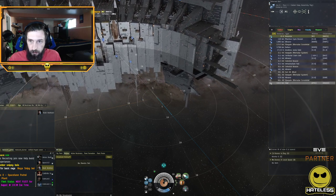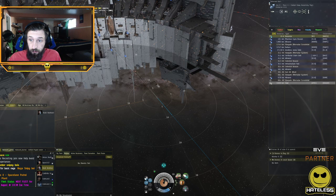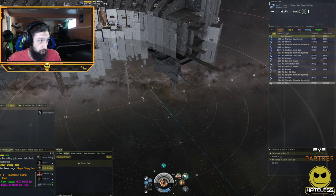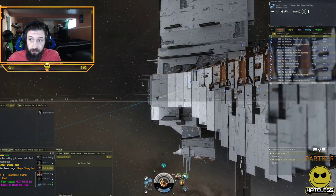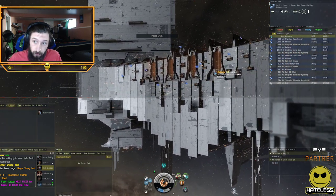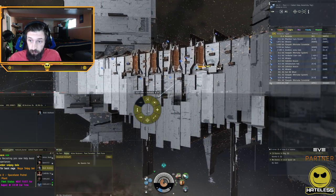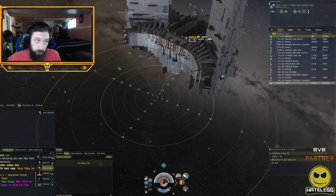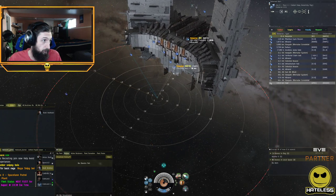When the target is close to you and moving quickly across your bow or the side of your ship, you have a higher transversal. When they're further away and flying in a relatively similar direction to you, you have a lower transversal. If I turn 90 degrees and fly directly across the front of him, now I have a high transversal with him again.